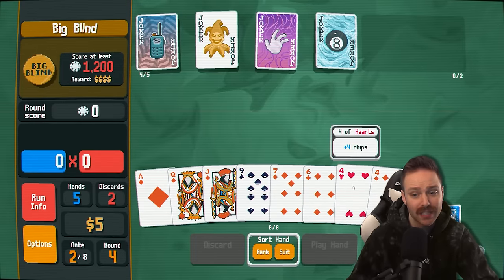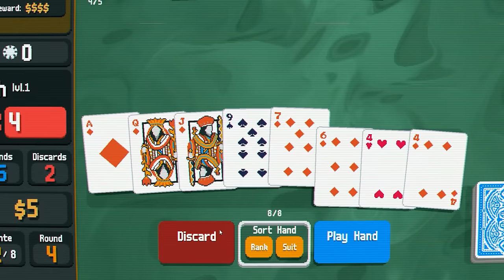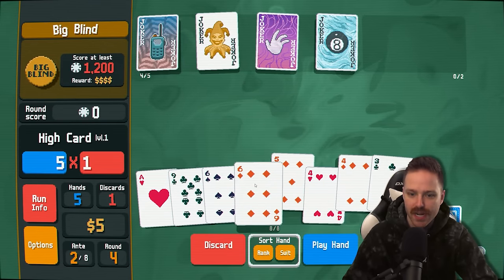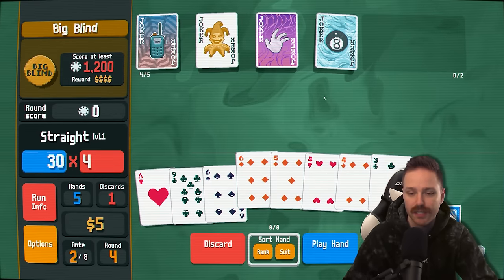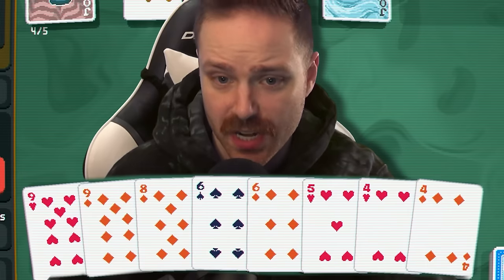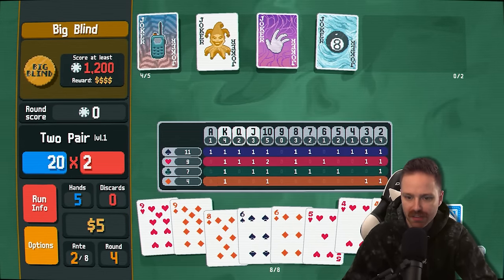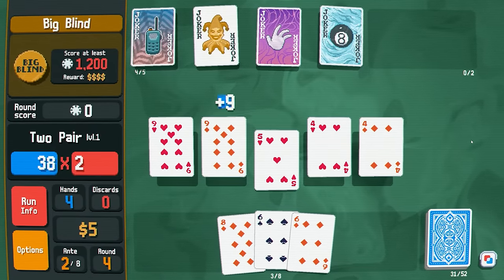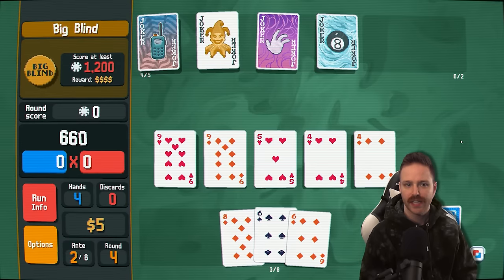We did get more diamonds. We got some fours in there — that might be even more important. Maybe we just double down on the fours instead. Could do a four card straight here. But even if I throw this other four in there, it won't be scored, so we won't actually get to apply the walkie-talkie to it. Let's see if I can get a full house — four is full of sixes. We did not. That's our last discard. I'm going to do two pair, nines and fours.